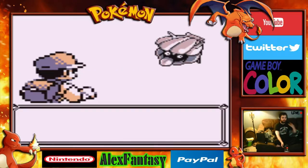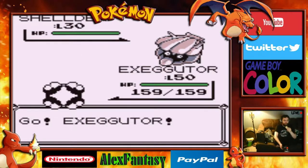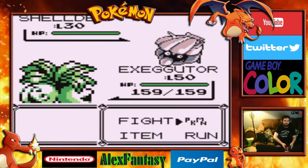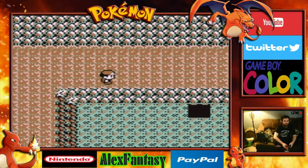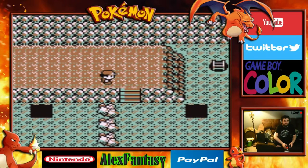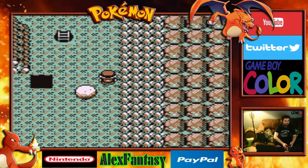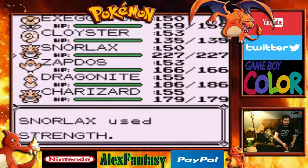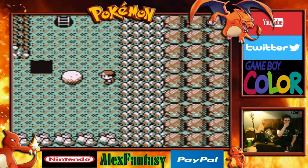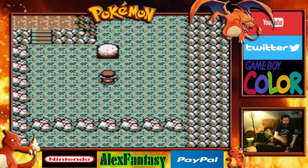There's a lot of area to explore. Now, this is why we need Strength, because there are a couple of areas where you need to go ahead and use Strength to move some of these boulders and get them through, because this way you can encounter a very powerful Pokemon that we'd love to capture.